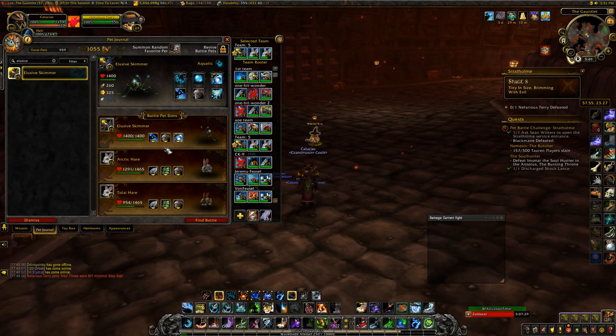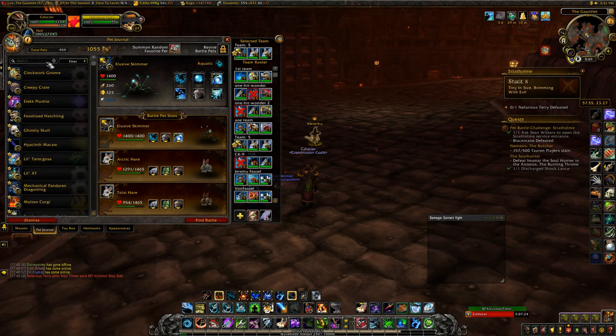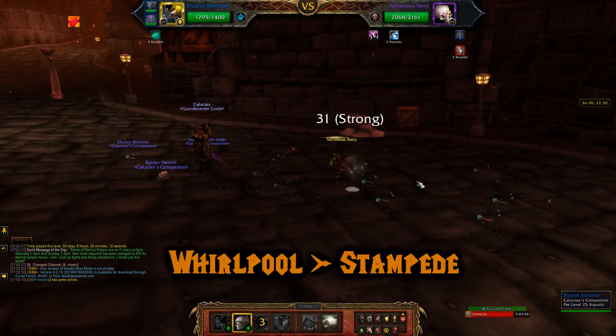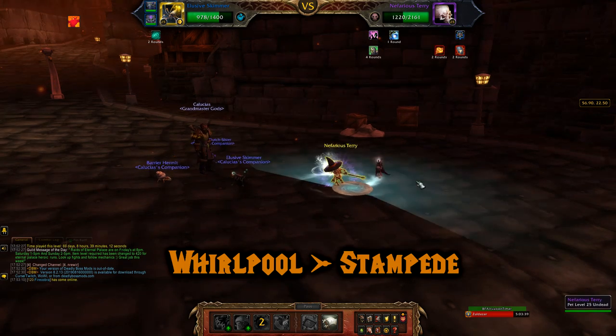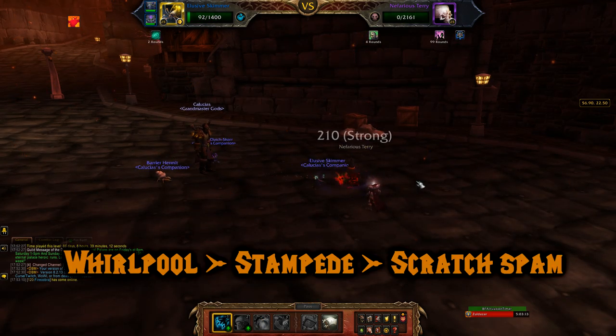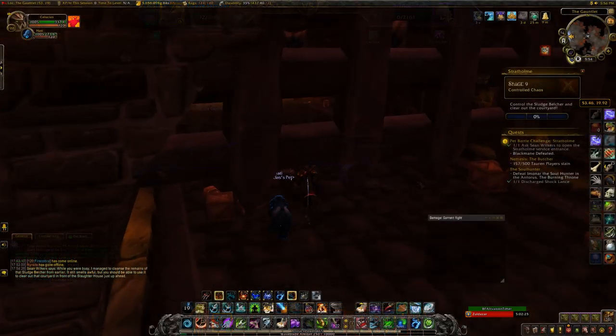Now back to easy stuff — Nefarious Terry. I used an Elusive Skimmer with Scratch, Stampede, and Whirlpool. You can pick anything for your two backpets — I didn't really use them. Start off with Whirlpool, then use Stampede to get Shattered Defense. Whirlpool should also land during this time. Once Stampede is over, just keep using Scratch and it will eventually take him out.